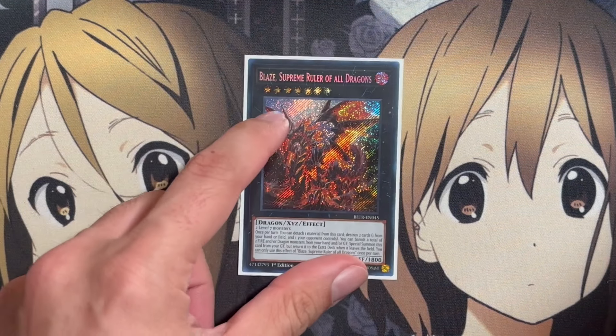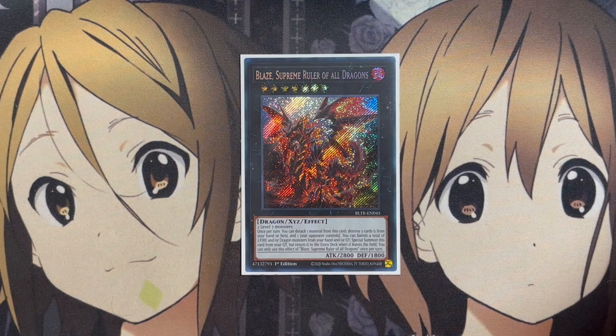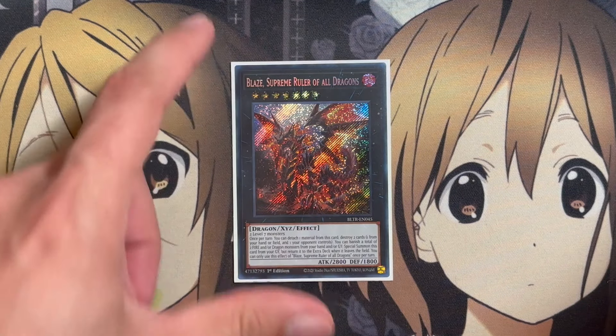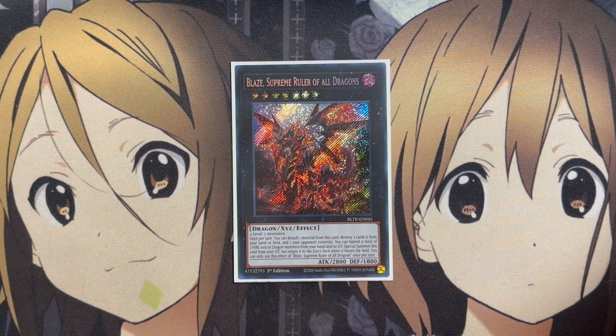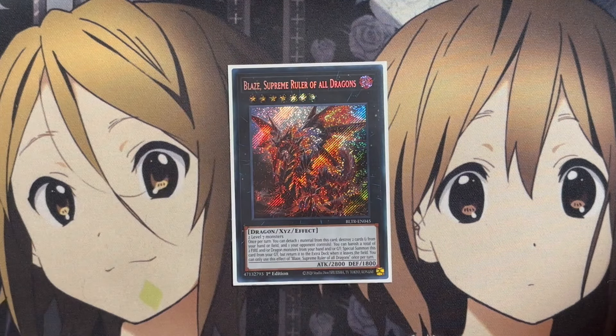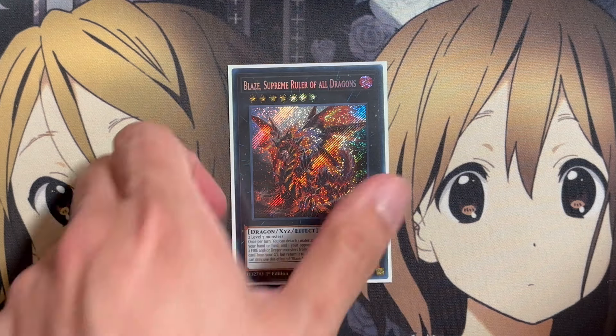For the extra deck, the main go-to boss monster for the Dragon Rulers is Blaze, Supreme Ruler of All Dragons — it'd be really cool if we get the other elemental dragons in the future. Needing two level 7 monsters, once per turn you can detach one material to destroy two cards: one from your hand or field and one your opponent controls. You can also banish a total of two fire and/or dragon monsters from your hand or graveyard to special summon this card from your graveyard, but it returns to the extra deck when it leaves the field. It's basically like Blaster's graveyard effect, giving you that destruction power on the field.